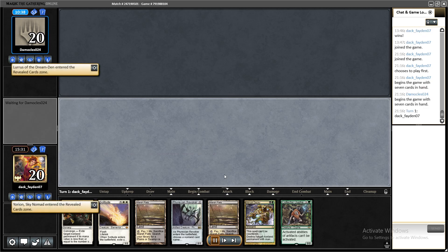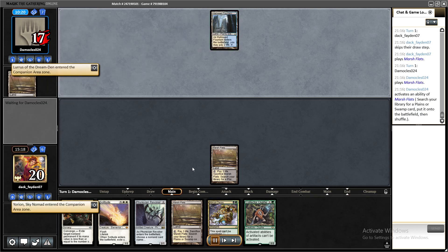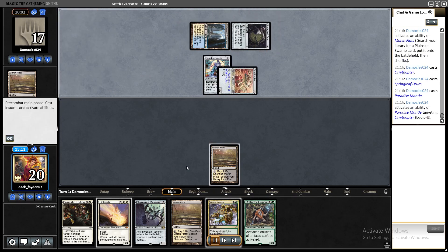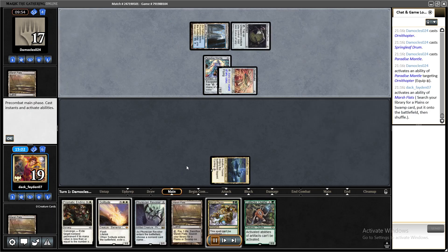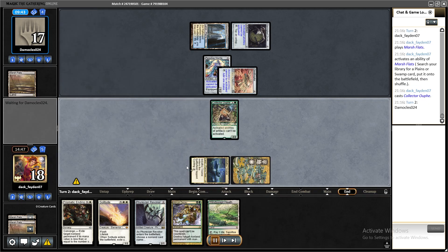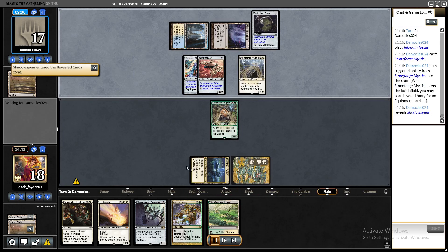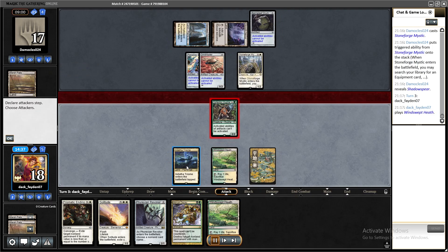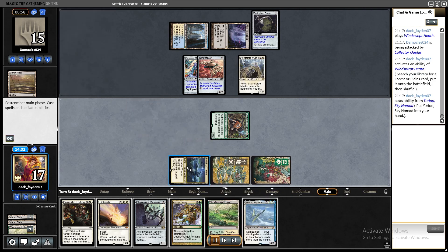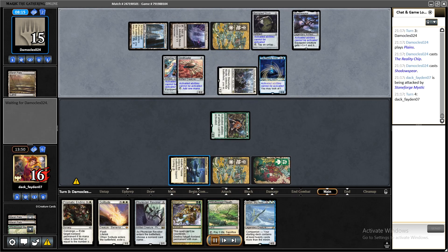Game three, playing first with a very good sideboard against Hammer. Something incredible happened here which happens very often — Collector of Kefnet against Hammer. They played three artifacts on turn one, I untapped, played Collector of Kefnet, and that's basically the game — they can't do much at this point. They would need removal for Kefnet and probably didn't bring any in, so Collector of Kefnet against Hammer is just game over.